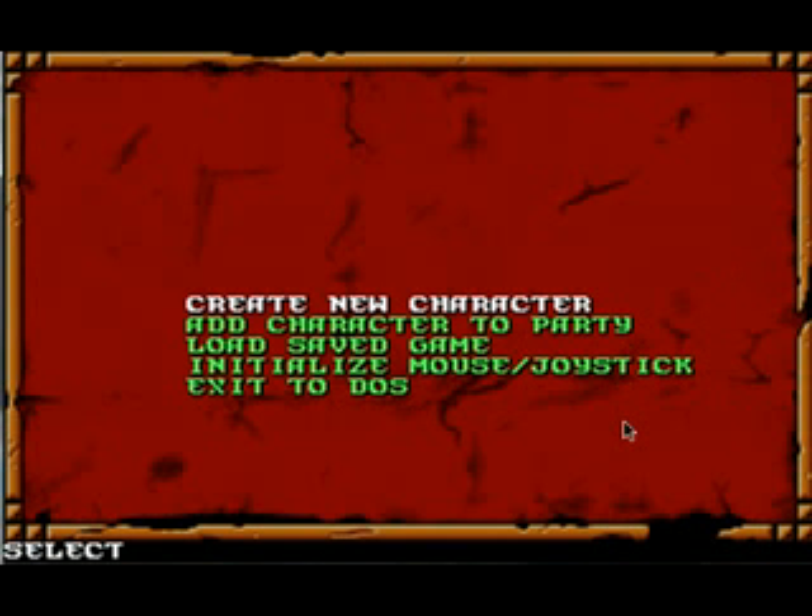Press P for play, and then you can initialize the mouse or joystick from here, but if you do that within DOSBox you're not going to be able to move the cursor outside DOSBox whether you've got the mouse initialized or not.